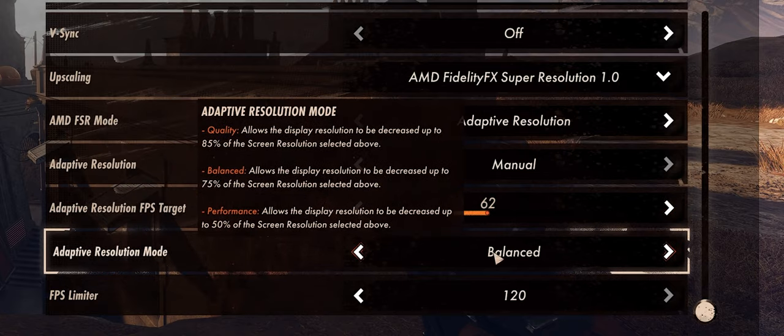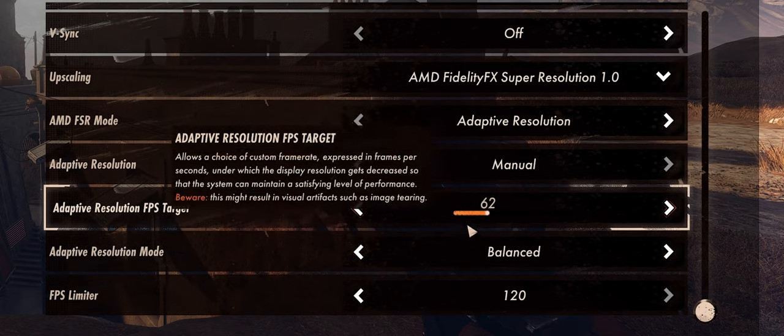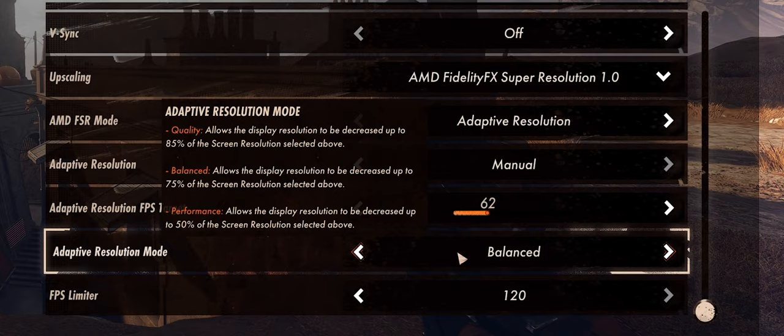Adaptive resolution mode — set this to balanced. Previously I was on quality, but when you get into congested areas, quality wasn't cutting it — I was still dropping to like 45-50 FPS. With balanced, it allows the game to downscale to 75% of your native resolution instead of stopping at 85%. With quality mode, if you're already at 85% and still not hitting 62 FPS, the game won't continue to downscale and you'll start getting stuttering. So I recommend putting that on balanced.